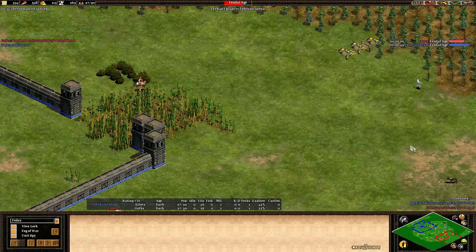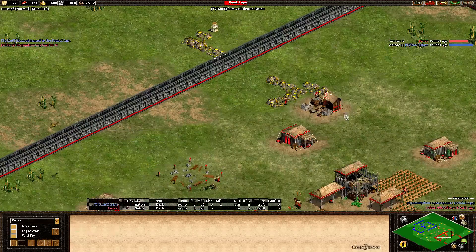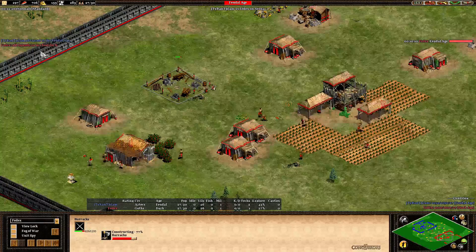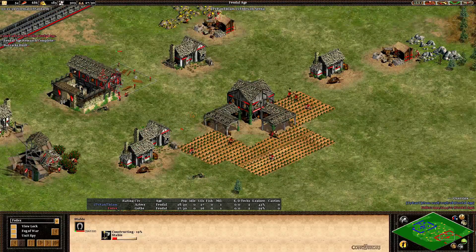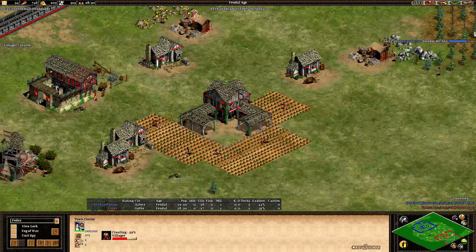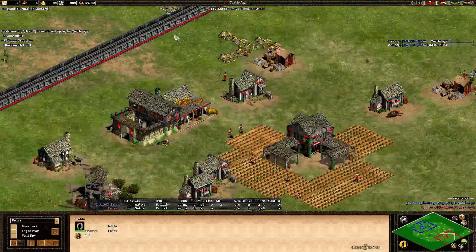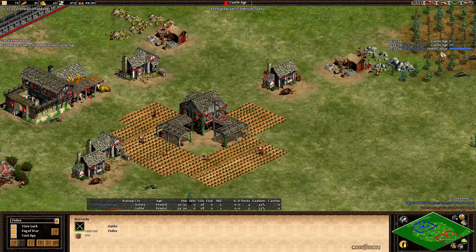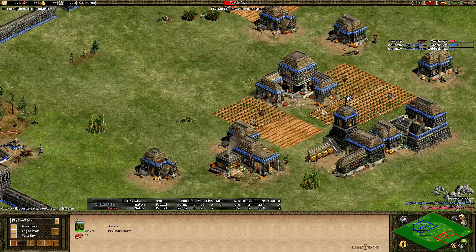FedEx says he's about to do something you won't like — very interesting. A barracks is going up; maybe that's what he's referring to. It depends on his food for a fast castle. Stable coming up and he has enough food for a blacksmith. He's walling behind with palisades. Blacksmith is up, and he will have enough to click up to castle age. Six farms, five, and berries — he's fine with food. Now we'll see if he goes for upgrades first or scouts.